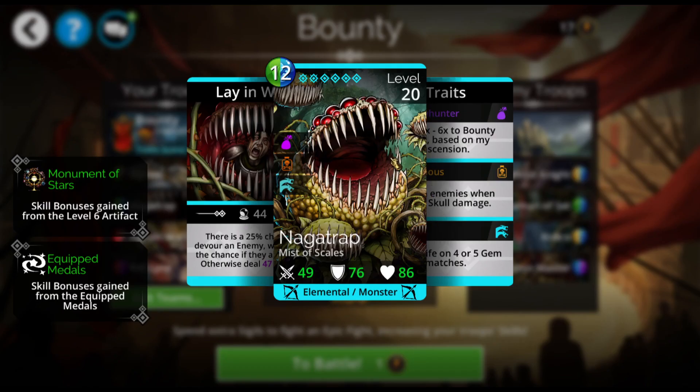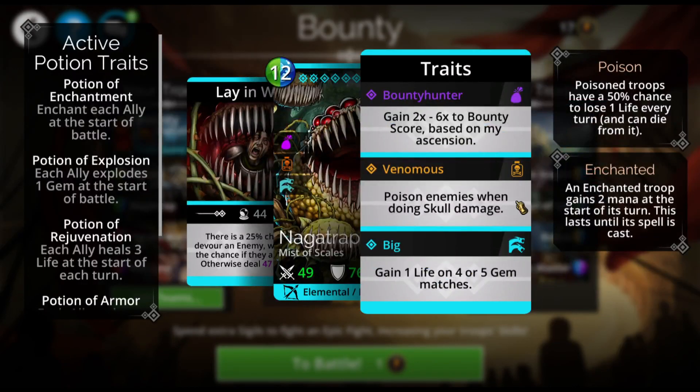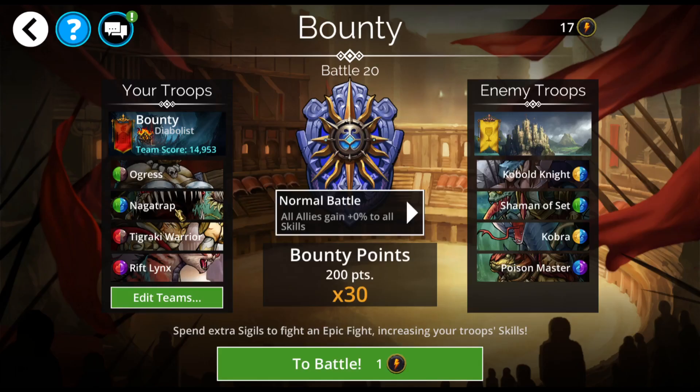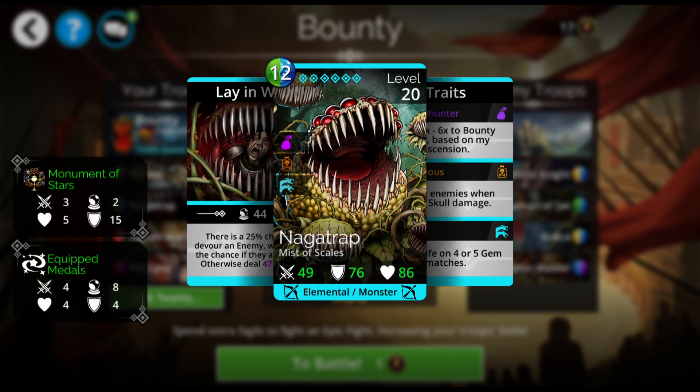Next up, I have the Naga Trap, and I already told you what it does. Bounty Hunter, poison enemies when doing Skull Damage, gain 1 life on 4-plus gem matches. The reason I have the Naga Trap here in the second position is because if it devours, it becomes a secondary tank. So if I lose Ogress, I'll have the Fortress Gate up there, but then I'll also have the Naga Trap to help protect me from Skull Damage.